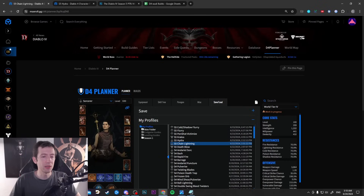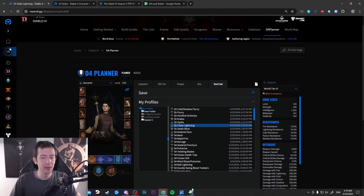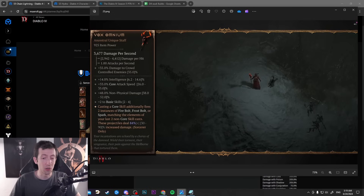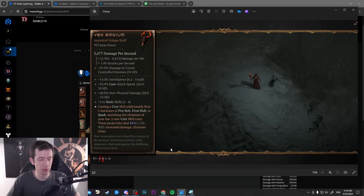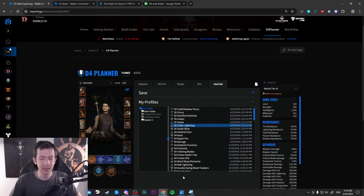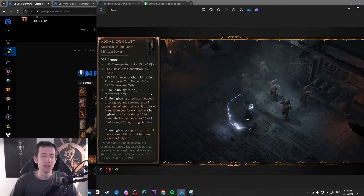I also have a chain lightning planner here. I didn't make one for the Vox Omnium just yet, but I'll discuss what I think about that item and I've done some math on how good it actually is. For chain lightning we have the Axial Conduit — this is an item I've previewed, and a lot of people believe it to be a very powerful item and the savior of the Sorc class.